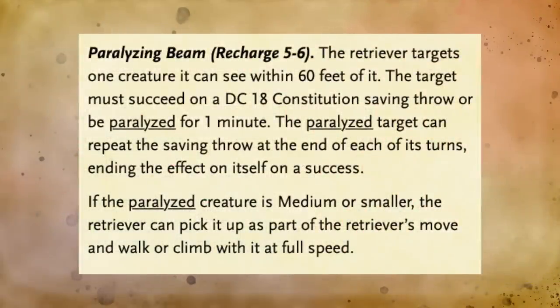The Retriever also has some incredible attack abilities. Not only will it attack you with its forelegs, but it has two awesome magical attacks in the form of beams: a force beam and a paralyzing beam. The force beam just does a good chunk of force damage, but the one to be really worried about is the paralyzing beam. When you are struck with the paralyzing beam, you have to make a constitution saving throw of DC 18 or else you are paralyzed for one minute. This lends itself very well to the Retriever's ability to then plane shift out of there with the incapacitated target.